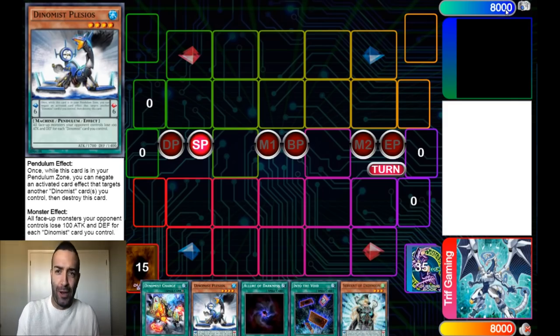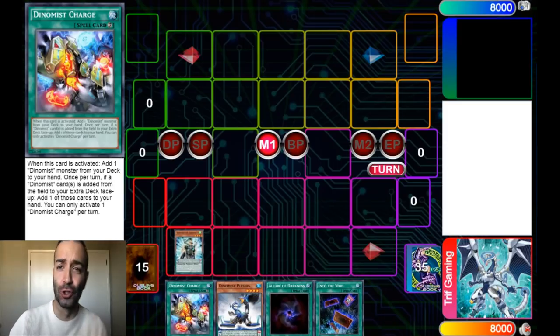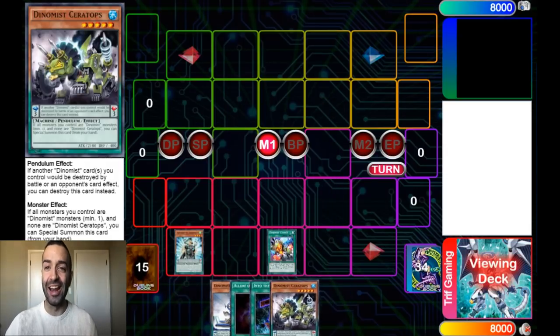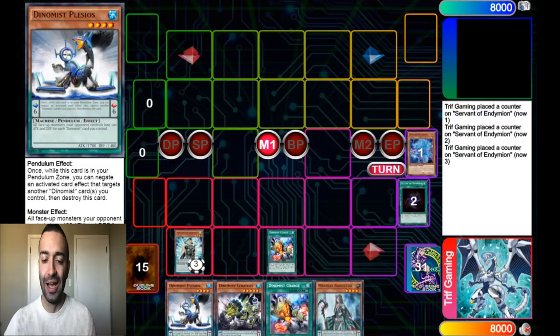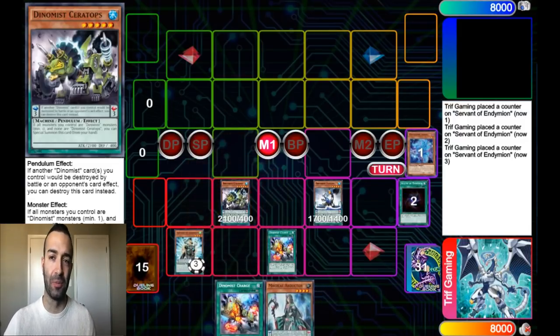I told you guys, Dynamis are underrated. As the pen god, who would I be if I proved anything otherwise? You guys are going to witness two different combo tutorials that end on crazy amounts of interruptions and negates — true greatness in action. Allure of Darkness — you want to see what you're going to draw. We're going to normal summon Plesios and special summon Ceratops.